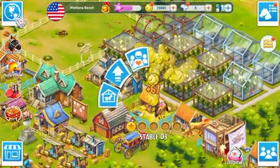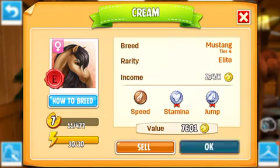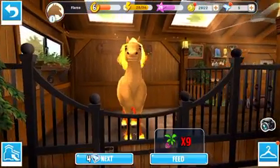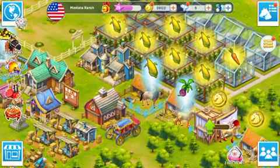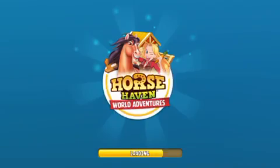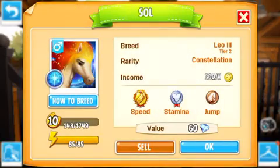Over here is Spirit's mate, Cream, who is also a Mustang tier 4 female. Then we go on to the mother of my new champion — Flame, a Leo 3 tier 1 female. And then her son Soul, my champion, who is level 10. Congratulations, Soul — he finally leveled up! He is my Leo 3 tier 2 male.